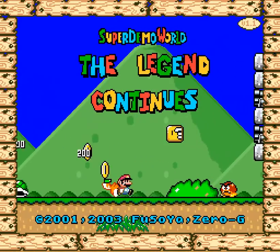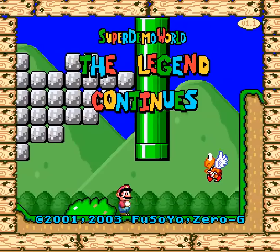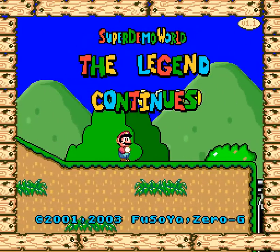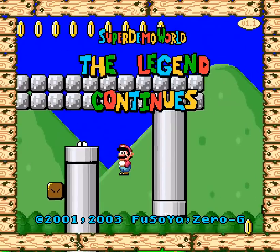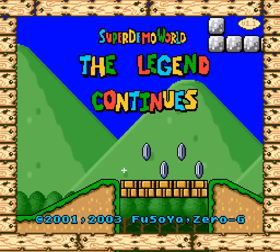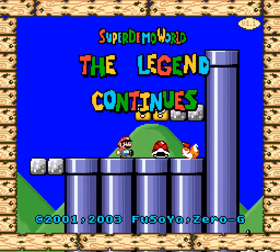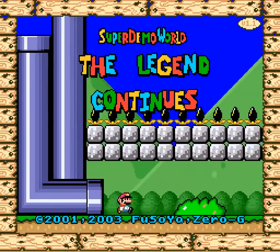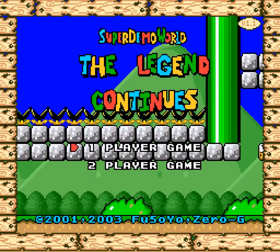Basically constructed to show what the potential of Lunar Magic was at the time. Strictly speaking, not the actual first release. First there was Demo World, which is like nine levels of just showing what's up. And then there's Demo 3, which I think is smaller. And then there was the completed thing, Super Demo World: The Legend Continues. A chunky 120 exits, though there are a lot of secret exits, so I don't know how many actual levels there are.